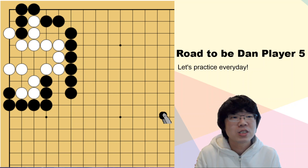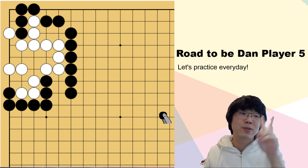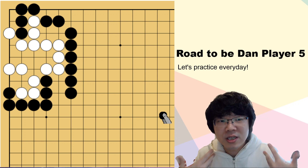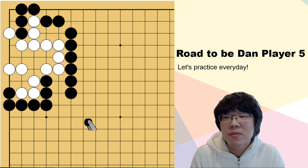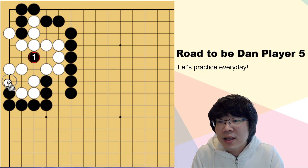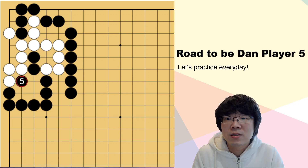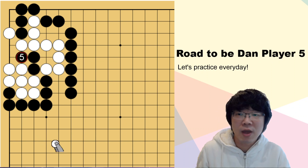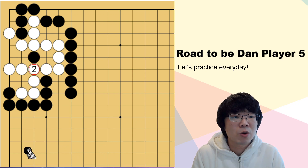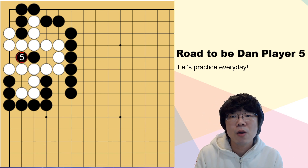So you have to invade first. Life and death has two patterns: one is pressing from outside and finally invade, and one is invade first then press outside. Knowing the pattern is not really useful in the life and death question — just doing is the best way. So now where you have to invade is this one. White cannot ignore — you can just atari. If white does that, you can just capture. So white must connect. White cannot do anything. So maybe this is not what you expected — connect is not even working.